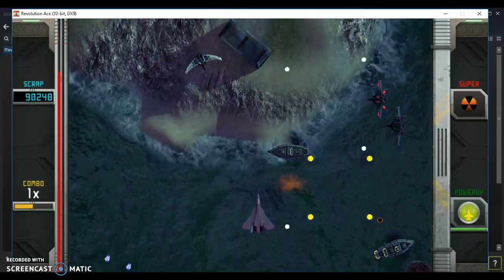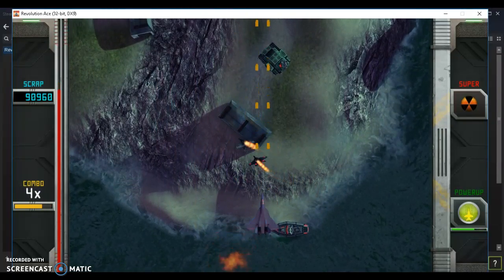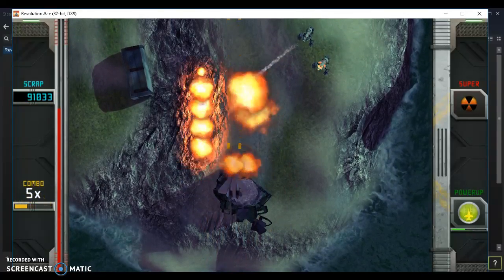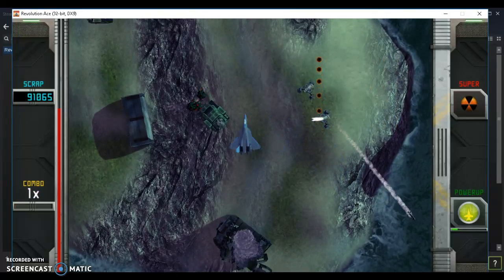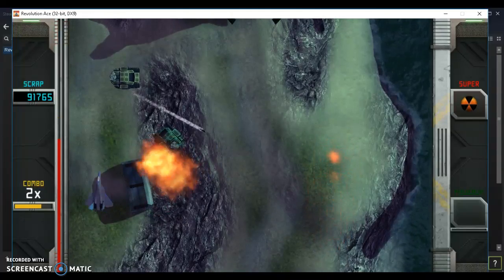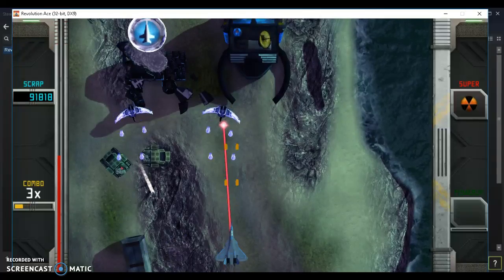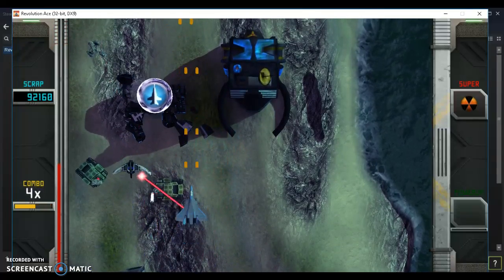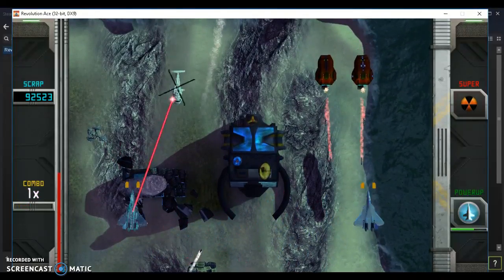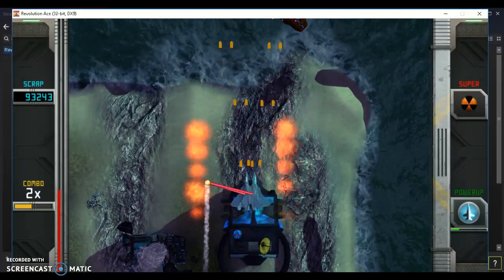This game pretty much embodies the same mechanics and gameplay as Commando and many other top-down shooters. What also makes this game different is that you basically have an inventory that you can use, and a variety of weapons and power-ups you can buy to not only make your ship stronger, but also help you on certain missions depending on the situation.